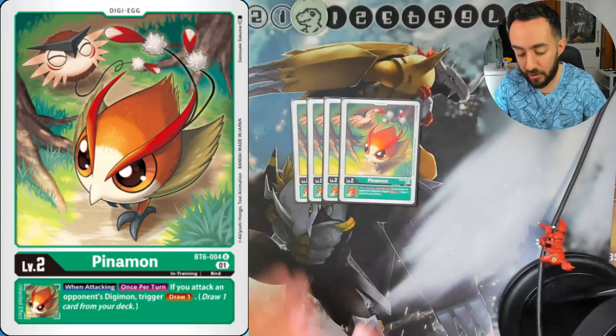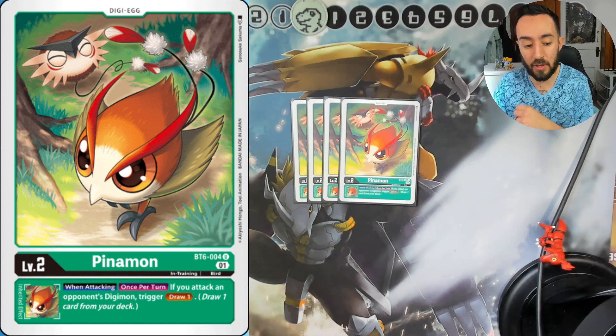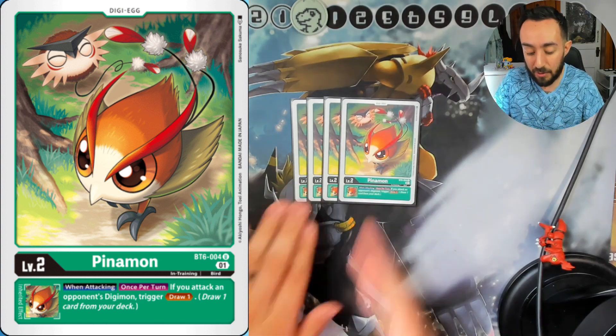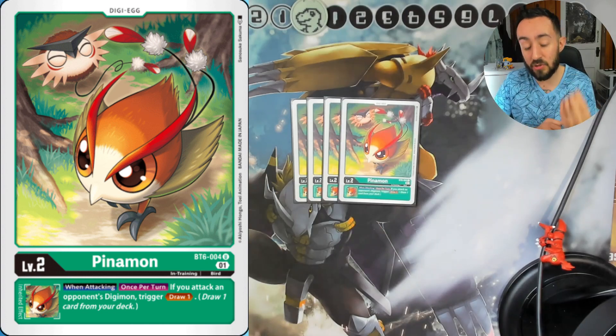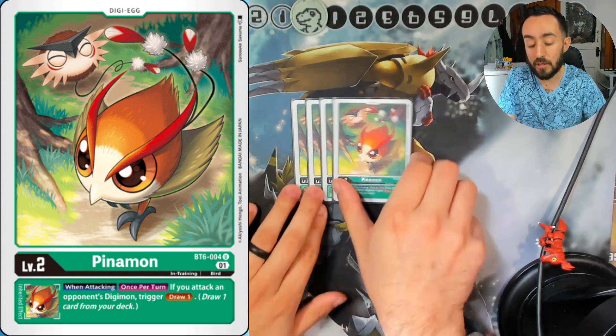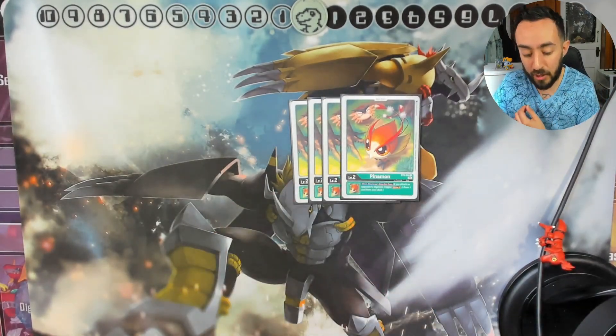For the level twos, we're doing just four Pinamons. This whole deck is going to revolve around having piercing and swinging into your opponent's Digimon, therefore still triggering the effects of checking cards in your opponent's security stack. Pinamon helps with that — when you attack your opponent's Digimon, once per turn, you can draw one.